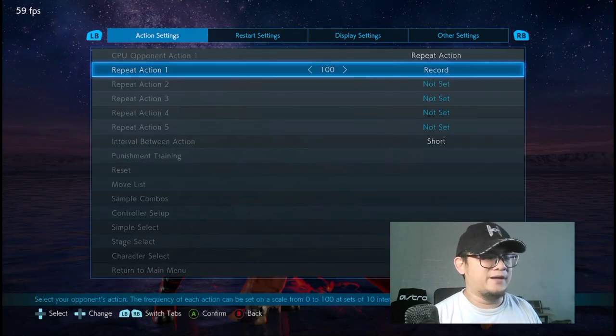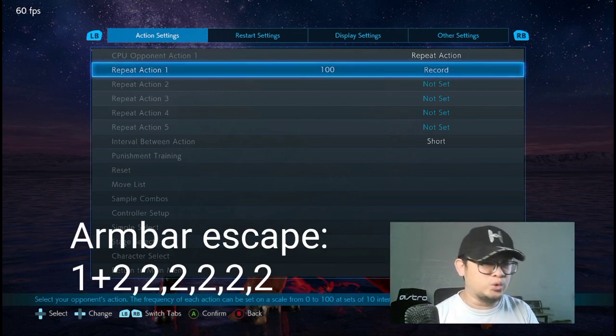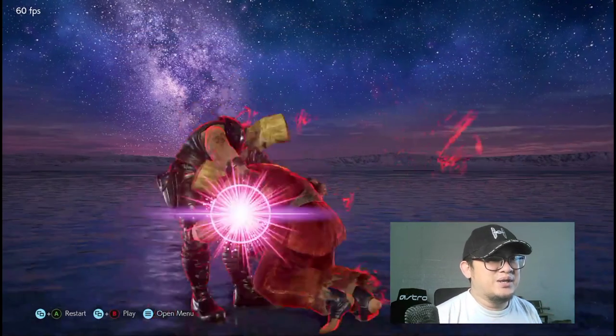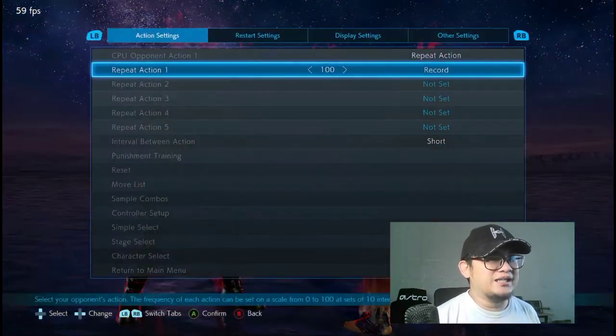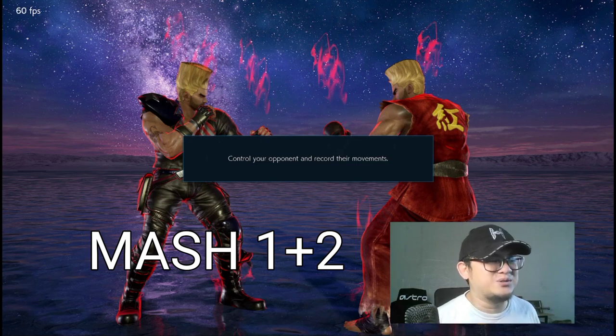For the arm bar, the original escape command was 1+2 followed by a series of twos — one plus two, then five twos. But since the escape has been made easier in Tekken 7, you can now just mash 1+2 quickly and it will work just the same. Smash 1+2 and you'll escape it.